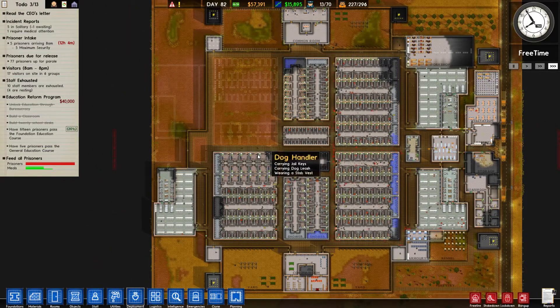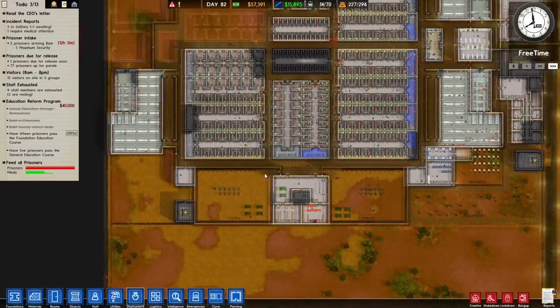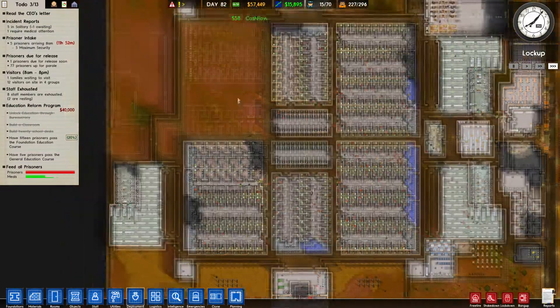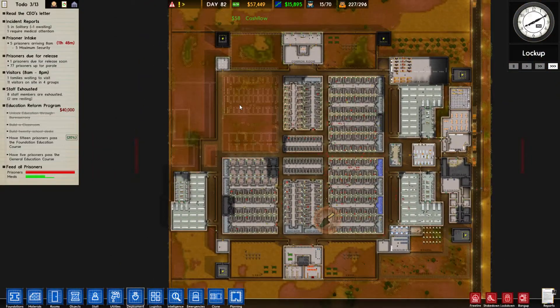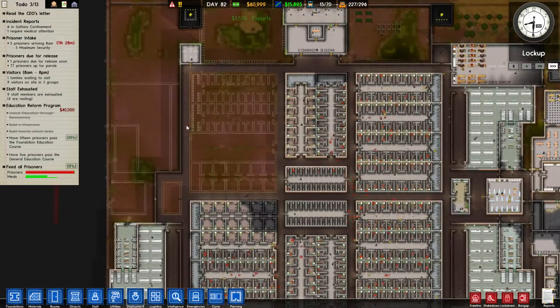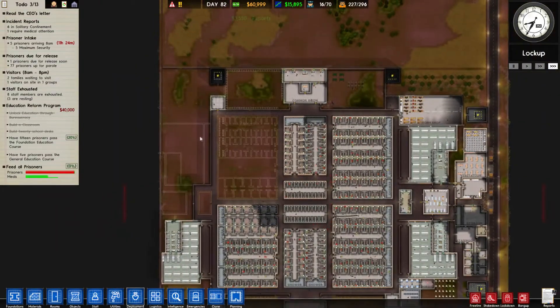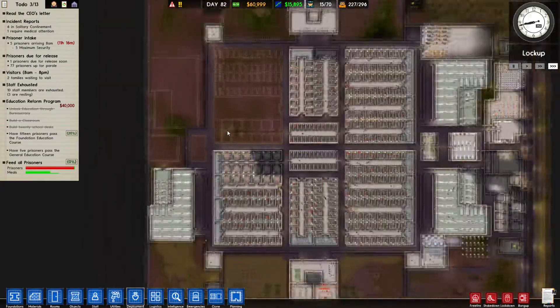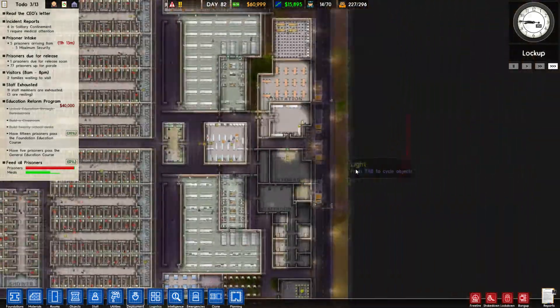We do have a steady intake of prisoners — five per day — and I kind of want to keep it that way, because some of my prisoners are up for release very, very soon. So I feel like five prisoners per day intake is good enough.